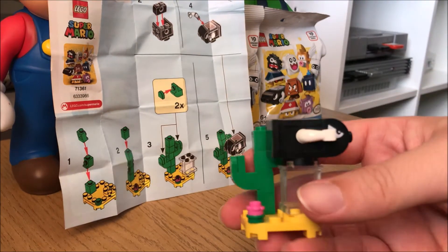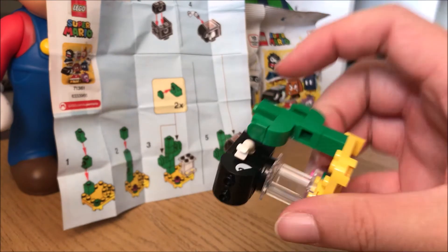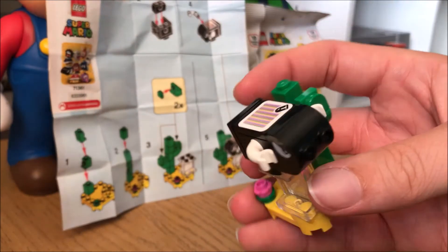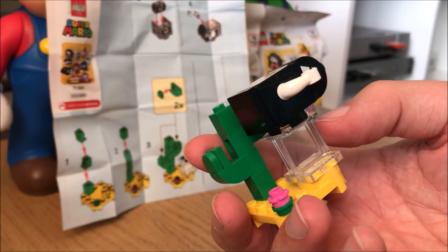So this is the Bullet Bill figure. For some reason one of the eyes is upside down — I'm not sure why, but that's just how it's built. And this is the little sensor pad that when Mario jumps on it, it kills the enemy. Yeah, that's the Bullet Bill — now I'll move on to the next bag.